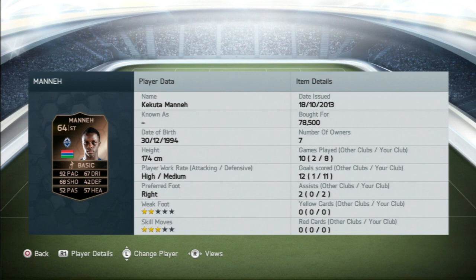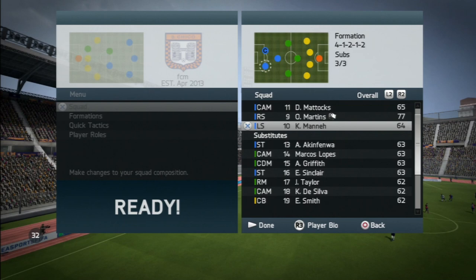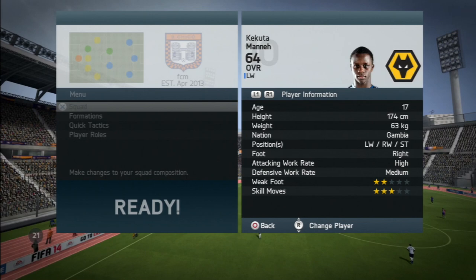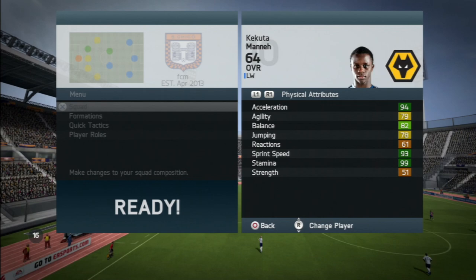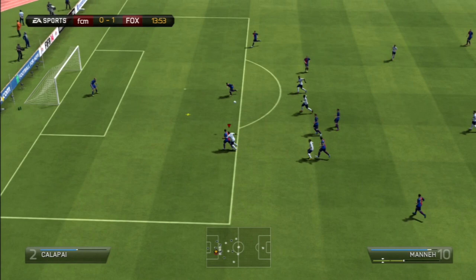Bronze players are really awesome to use in this year's Ultimate Team, especially the informs. This guy — I'm not sure how you pronounce his name, let me know in the comments. Do you say 'Money' or 'Manny'? He goes for around 70 to 80k on PS3, so he's expensive for a bronze player. If you're looking for coins, check out YouTube Coin Traders — link in the description. I'm going to call him Money for now.